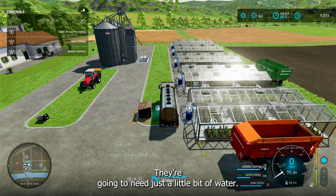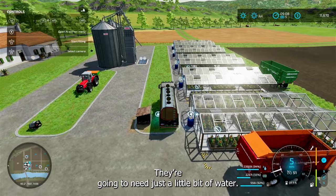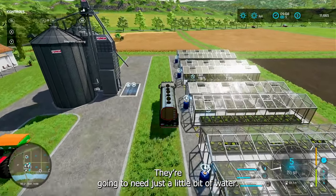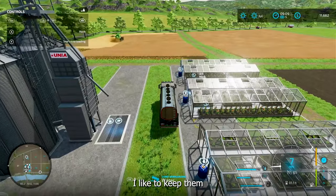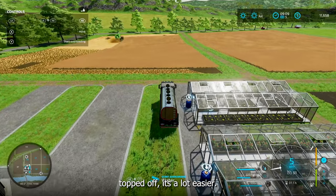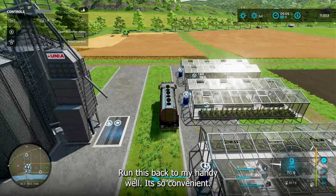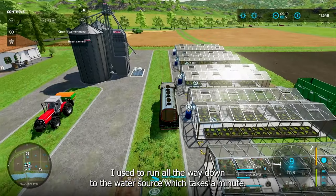Let's check my greenhouses — give me just a little bit of water. Not much, I guess. I like to keep them topped off, it's a whole lot easier. I'm going to run this back to my handy well here. It's so convenient — I used to run all the way down to the water source, which takes a minute. Hit the button and let him fill back up.